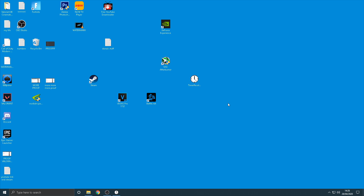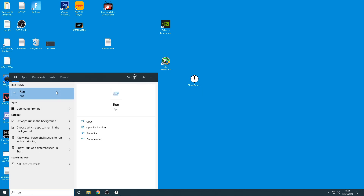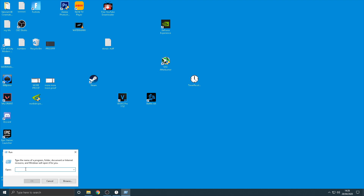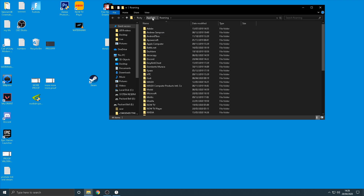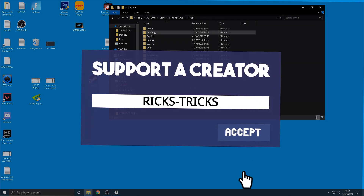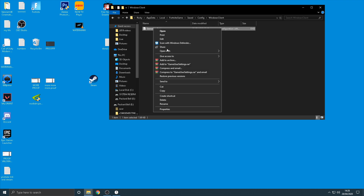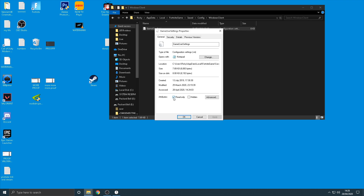Next, press Windows key + R to open the Run dialog, then type '%appdata%' and click OK. From the AppData folder, click Local, then find the Fortnite Game folder, then go to Saved → Config → WindowsClient. Before opening GameUserSettings, right-click it, go to Properties, and make sure you untick the Read Only box. Click Apply and OK.